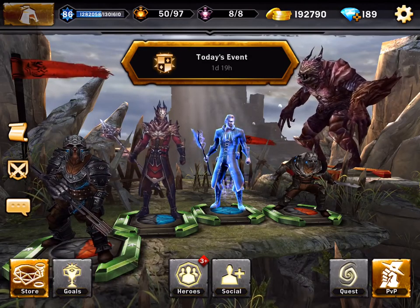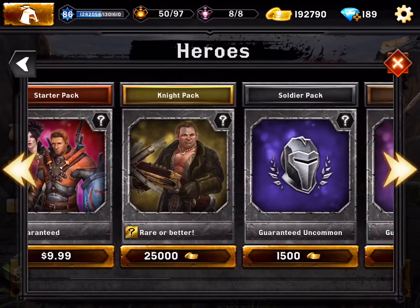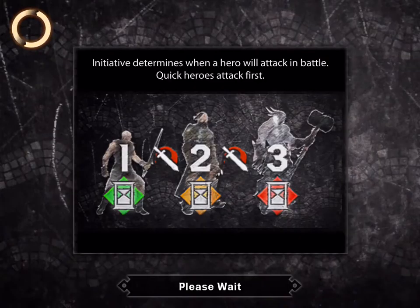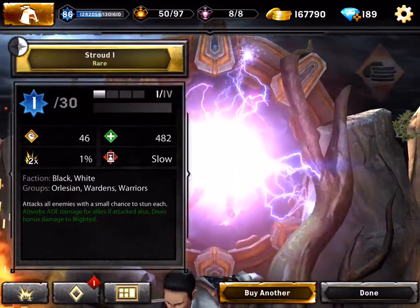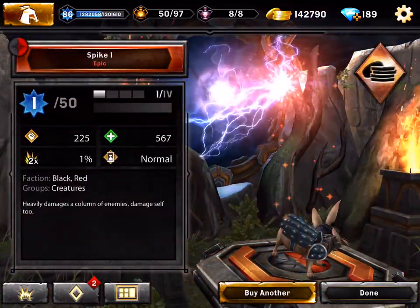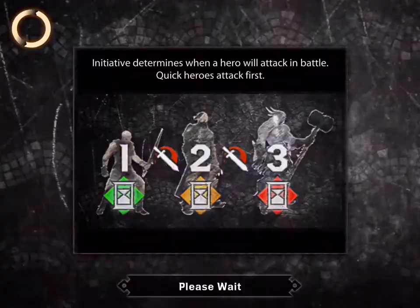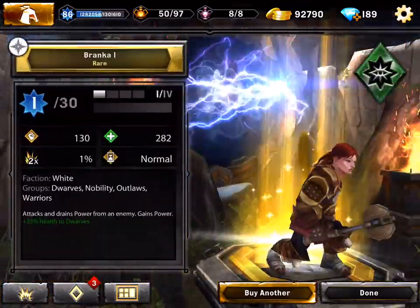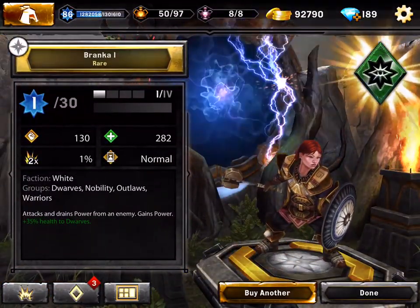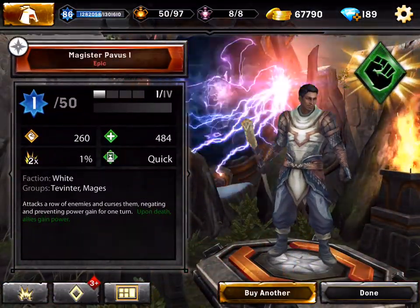Instead of buying the regular packs, let's go buy some night packs and see how lucky we can be. We get a Stroud and a Monkey of Greed, we got a Spiky, we get a Bronto, we got a Branca and an XP rune.